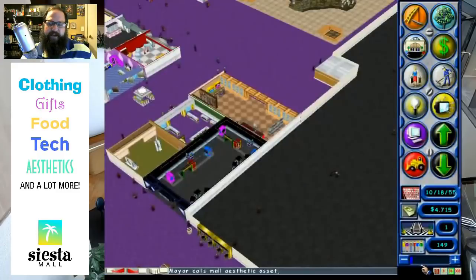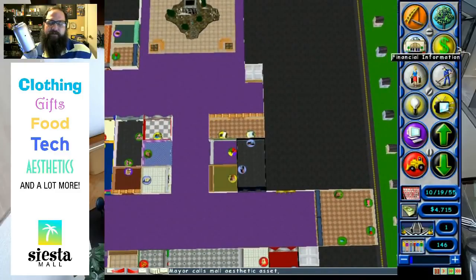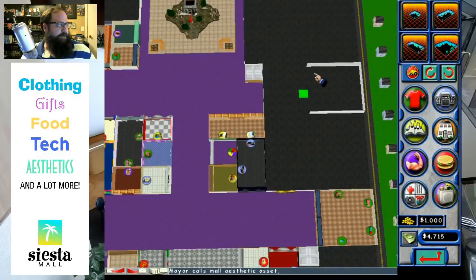Let's go into Construction Mode and build a store. We just need to plop it there and then build walls and carpet. Sears is the most profitable store - that's awesome. Hopefully our Sears can keep them out of bankruptcy. Well, they're already in bankruptcy, but maybe they'll come out of it because of our Sears.